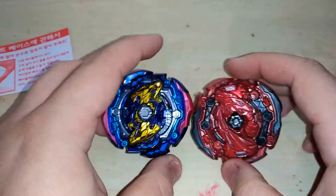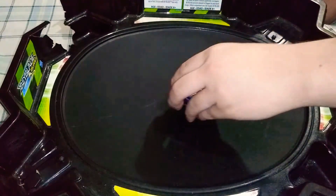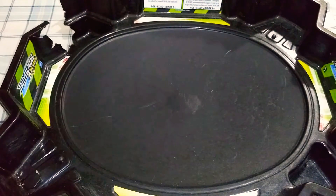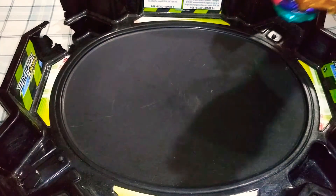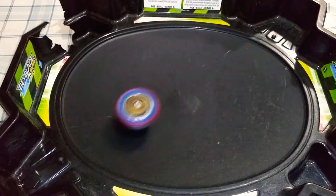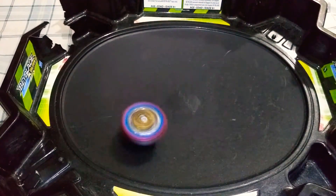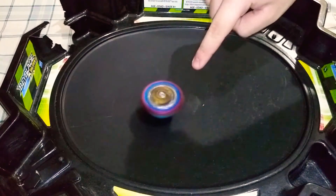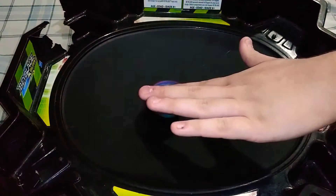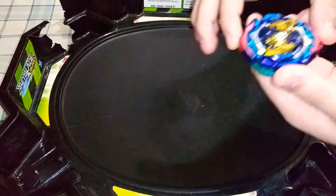Now that we've got Judgment Joker out of the box and reviewed it, let's do a test launch. I'm going to have to be really careful when I grab it. Three, two, one — there goes Judgment Joker, and it's on stamina mode by the way. I need to be careful because that's a brand new layer base, unlike Judgment Pegasus where the rubber is fully worn out.